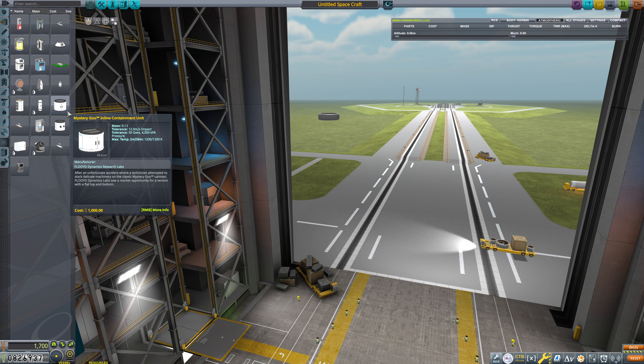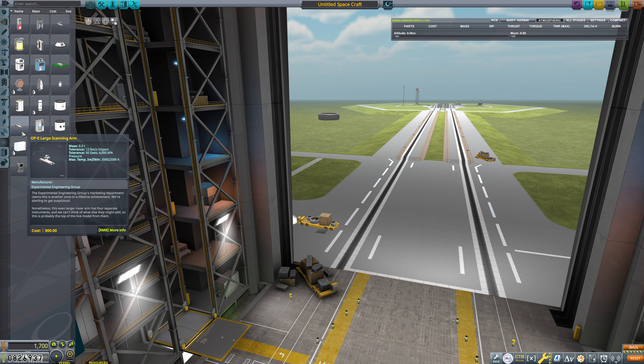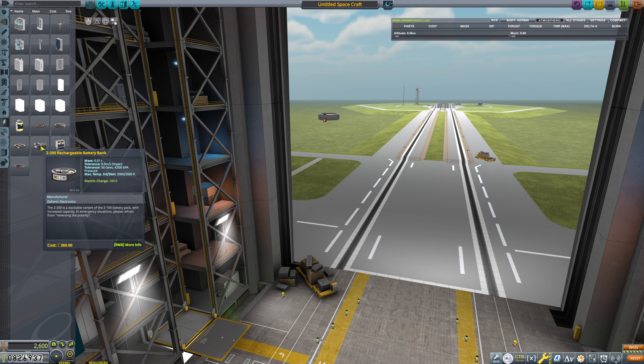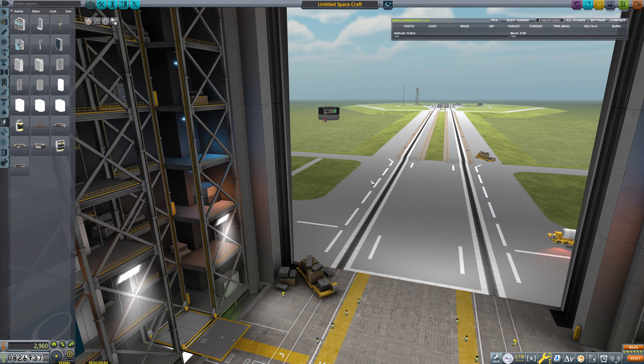For now, I think we want to send a survey mission to an asteroid. Now, I believe we can't enter orbit around asteroids — I don't think they have a gravitational sphere of influence in KSP. That is something we could find out though, so we could make ourselves a science probe here.